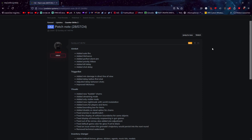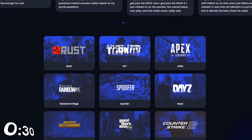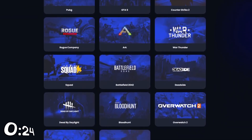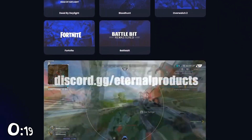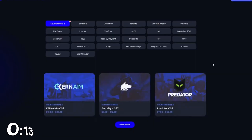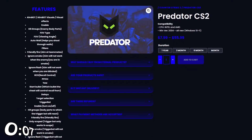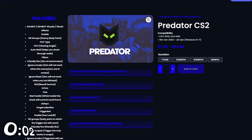Today's video is sponsored by Eternal Products. Eternal Products is a top-tier reseller that has been on the channel many times before. Most of you should know them already, but if you don't, they are basically an online marketplace for all the software — there is nothing they basically don't have. They always put in new stuff, they are very fair to me and very fair to you, and you can use code 'steve' on the site for 10% off.